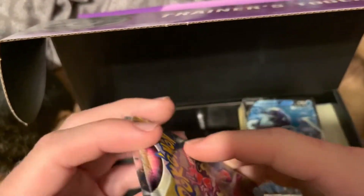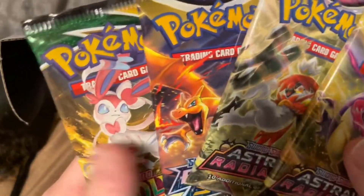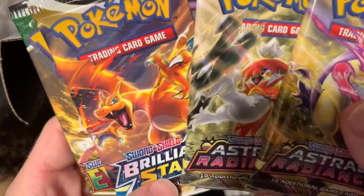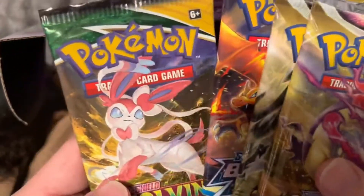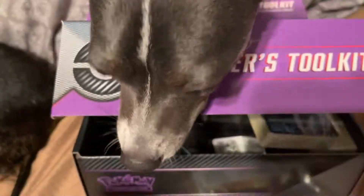Before we open the staples, let's go ahead and open up the packs. We have two packs of Astral Radiance, one pack of Brilliant Stars, and an Evolving Skies. We will start with the Evolving Skies.